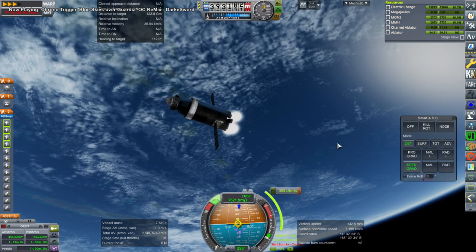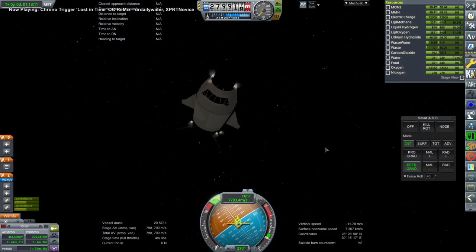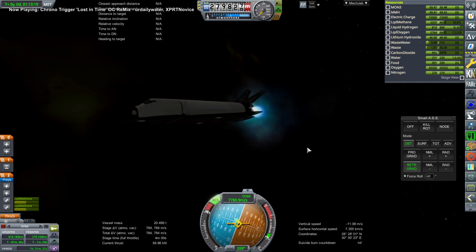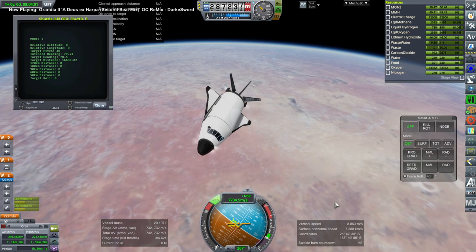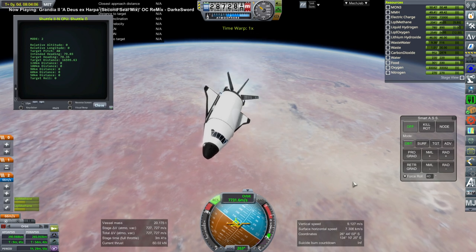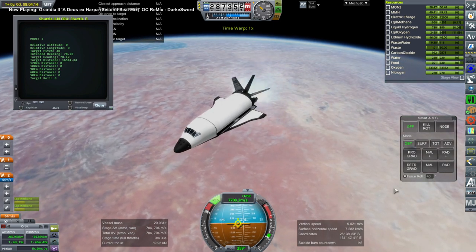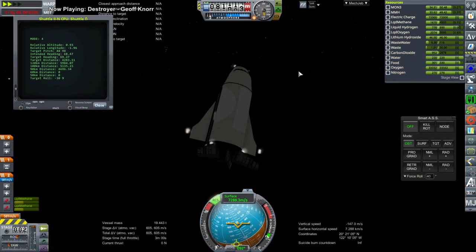That effort was for naught. I didn't separate off the capsule portion and use the heat shield and parachute to recover them — that would have taken too much time during the livestream, though in theory we could have recovered that part. Instead, I decided to try and recover the Shuttle Mark II, though I wasn't really confident that would work out. I handed over control to KOS — just the normal shuttle re-entry script — but this is obviously not the space shuttle; it is a very different vehicle with different characteristics.